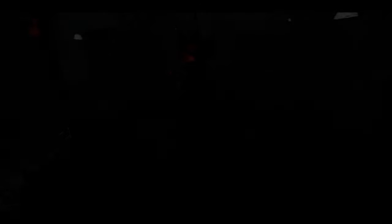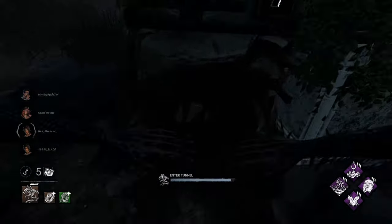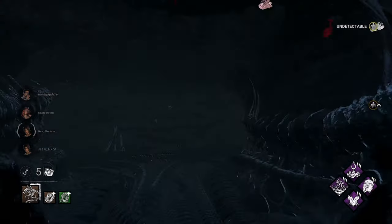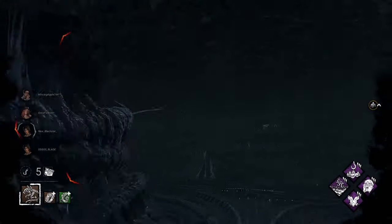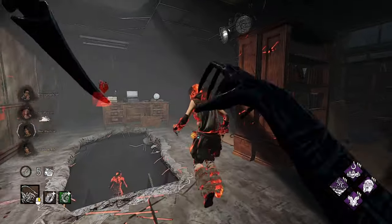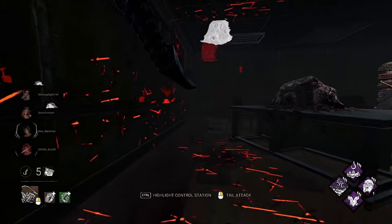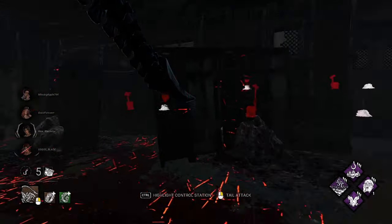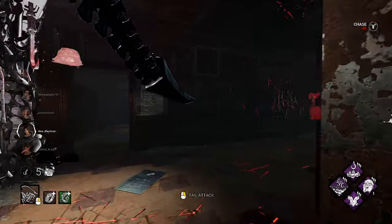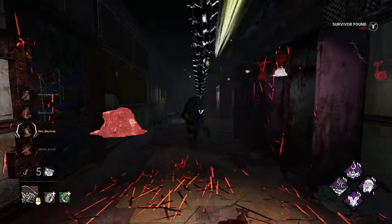We got Midwitch. I forgot to mention — I used an RPD offering the first time but they cancelled it, so that's why we had Disturbed Ward. Hello Lara — we got one stack of Third Seal going. Midwitch might actually work pretty well for this. We want to see damage everywhere, get everybody injured.